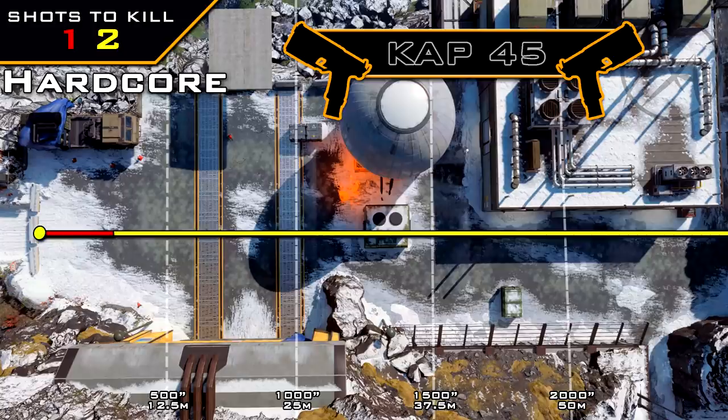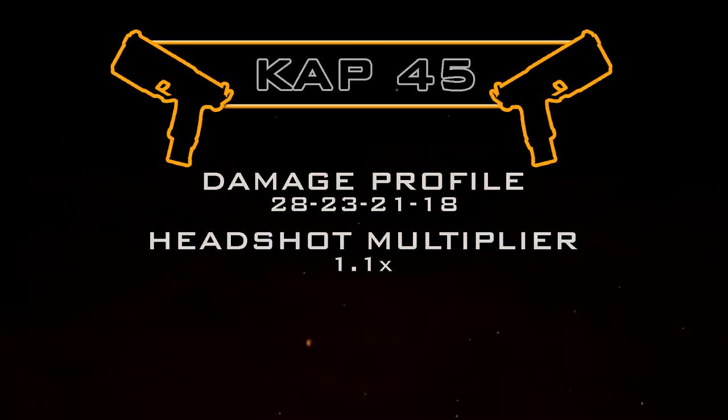In hardcore game modes, we've got a terrible one-shot kill potential at just eight meters. Anything beyond eight meters is going to be a two-shot kill.